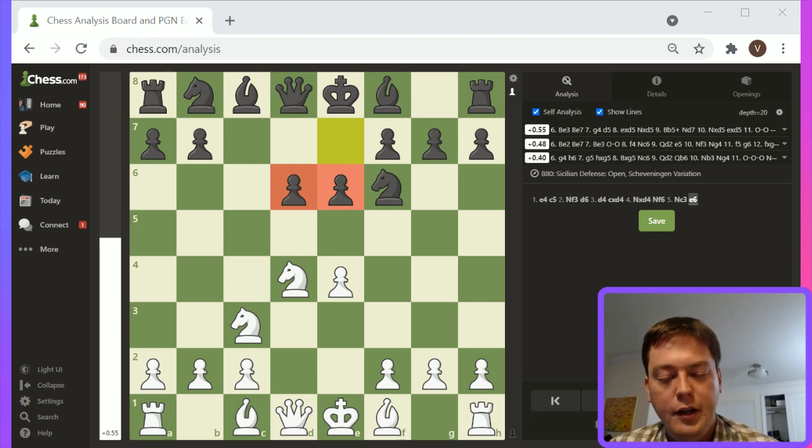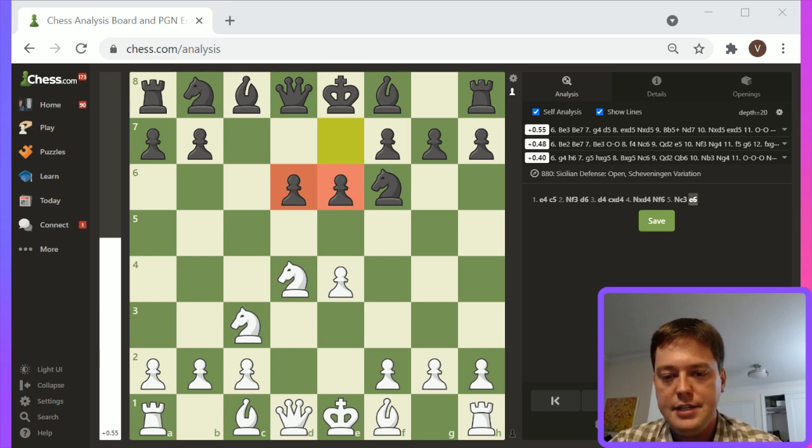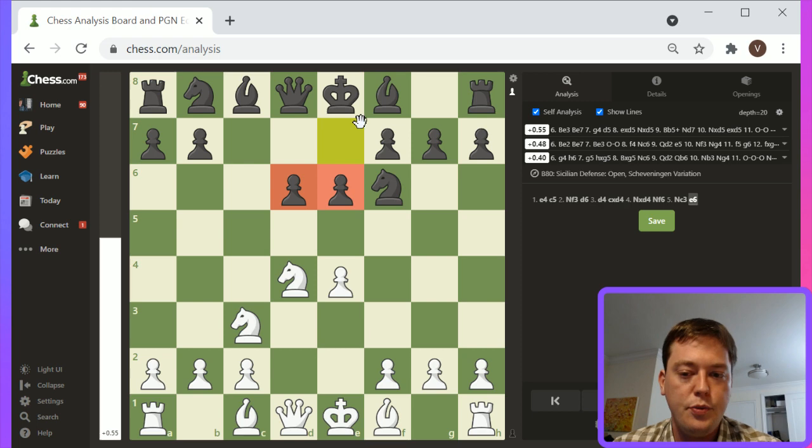It's pretty strong and solid. Black is making a less aggressive play for space in the center, and more just trying to have solid control over the fifth rank. Black is in a fairly good position, but White still has the initiative. It's a very heavily analyzed opening for both White and Black. Many of White's plans involve setting up a kingside attack, while Black makes attacking threats along the C-file, often with the Rook.